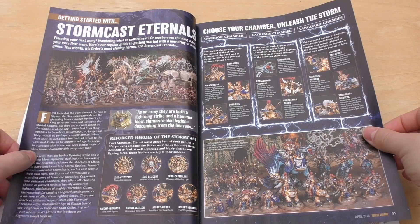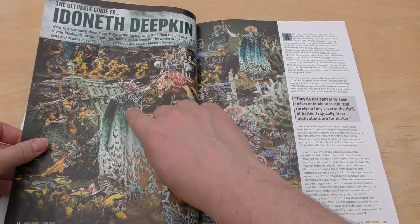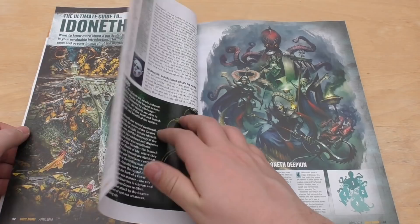Stormcast Eternals, then Idoneth Deepkin — lovely cloak, I really like that. So cool, kind of reminds me of a waterfall. Maybe you could use it as a waterfall for scenery in an expensive way.